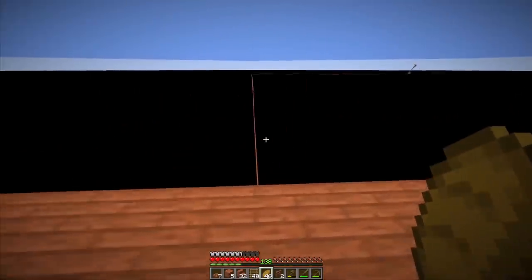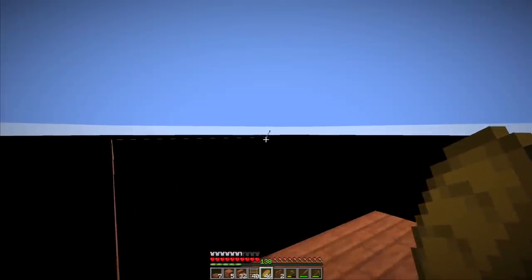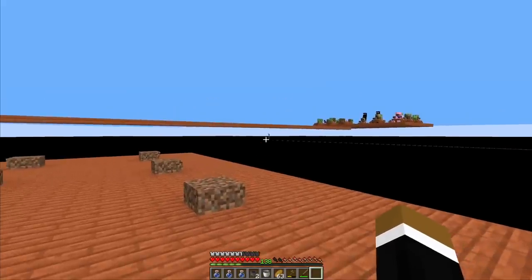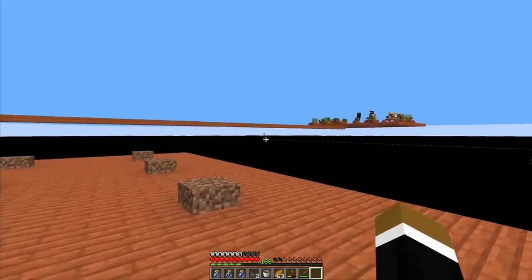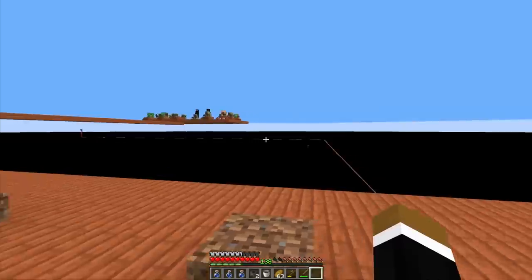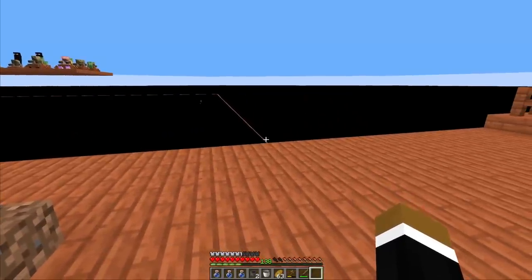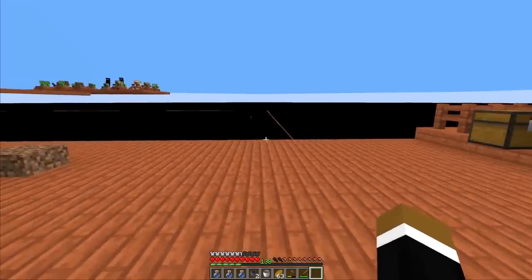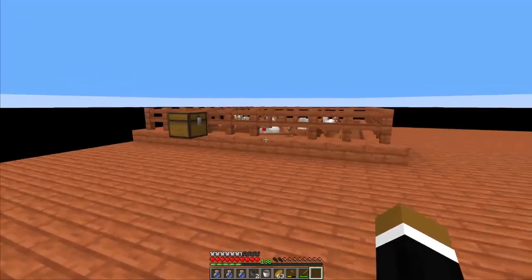It's gonna be like 6,000 blocks of walking until we finally arrive back at the starter area. Finally back home — in the background we can see the witch hut. It took me almost 20 minutes to sprint the whole distance. So if we could get a saddle from fishing right now, that would be nice so we can travel a bit quicker with the horse.